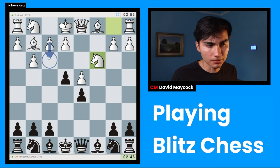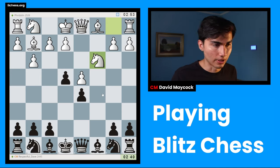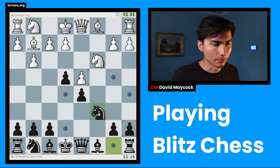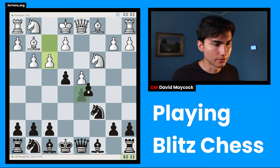White will strike that center and try to claim it's actually hanging rather than a strong center. I'm going to keep developing my pieces. Oh — this is three plus zero! Oh my goodness. That's bad news. I have to speed up a little bit.